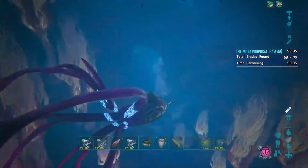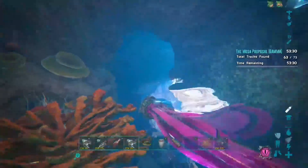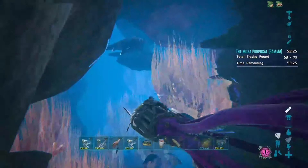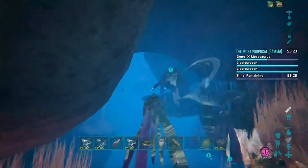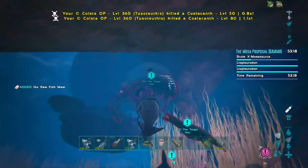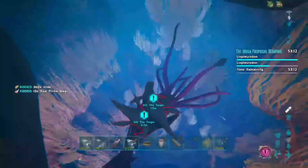As you can see here, I've got 62 out of 73 — 63 now — that's going to be enough to summon the boss in. So here she is, and we're just going to go and attack that now. It also has two Leeplerodons that come and help it, which are easy enough to kill too.